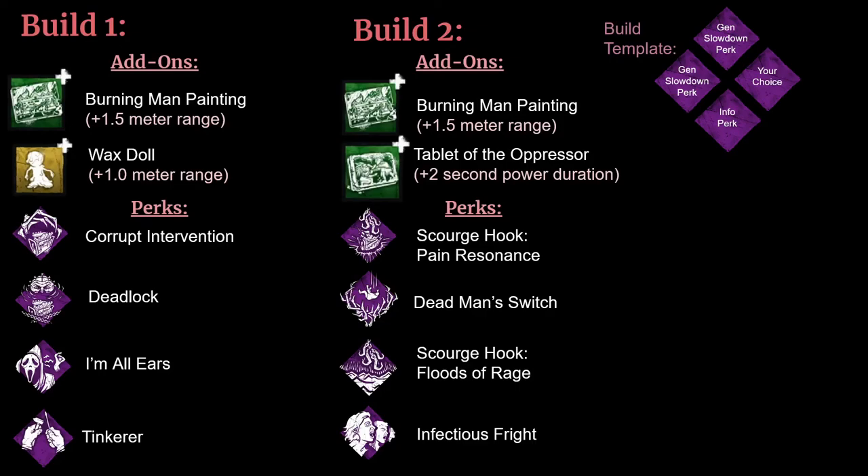For my second build, I went for a little bit of a different strategy. I have the Burning Man Painting paired with the best power duration add-on, which is the Tablet of the Oppressor. For the perks, I have the combo of Scourge Hook Pain Resonance and Dead Man Switch. These perks together will have the effect that after you hook a survivor on a Scourge Hook, survivors working on the most progressed generator will scream, which will kick them off the generator for a second, which will then get blocked with Dead Man Switch. I also have this paired with Scourge Hook Floods of Rage to give you the ability to see auras of survivors when that survivor gets unhooked from the Scourge Hook. And finally, I have Infectious Fright, which I think works really well in this build because it lets you know the location of other survivors when you down someone, letting you know when is a good time to hook versus cage survivors.